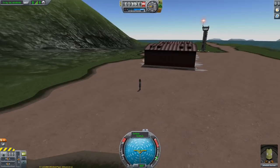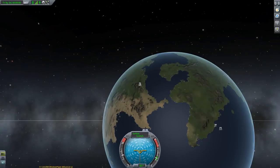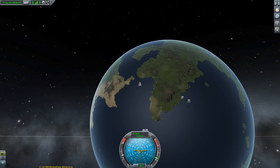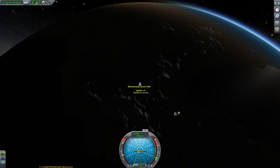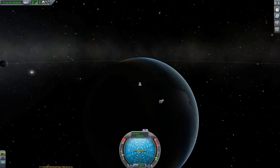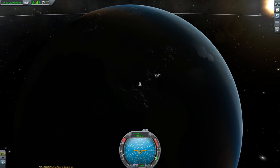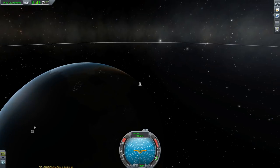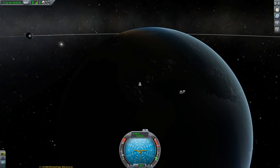Number 10: Visible Launch Sites. This is a small but really great quality of life improvement. You can now see where your Space Center is on the globe in the map view. Players in the past have been using workarounds like setting up flags at the end of the runway to find their way back home. All of that is obsolete now, since we can just use the official markers the developers have provided.